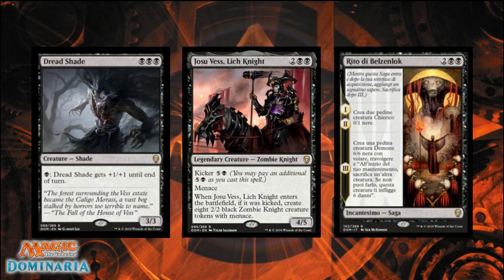Next card — I have a translation here. It's a rare saga costing two black and two generic called Rite of Belzenlok. The first two lore counters are the same: create two 0/1 black cleric creature tokens. The third lore counter creates a 6/6 black demon creature with flying and trample. At the beginning of your upkeep, sacrifice another creature — if you don't, this creature deals you six damage. Your opponent sees it coming and has two turns to deal with the 0/1 creatures.